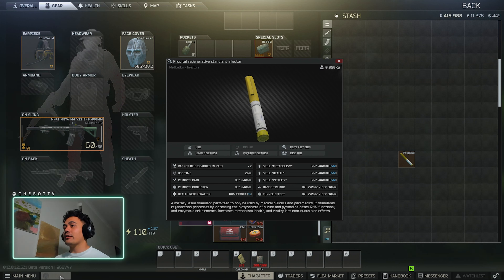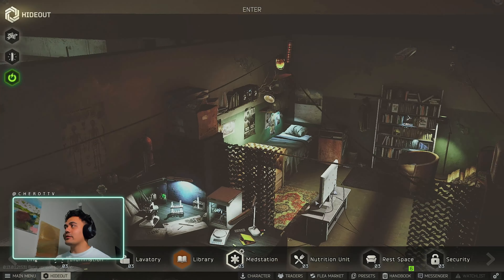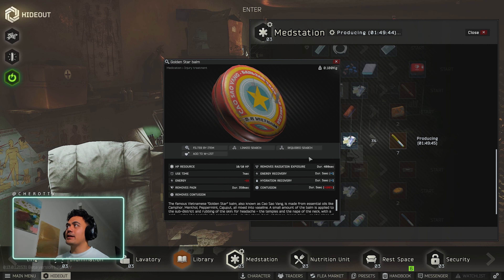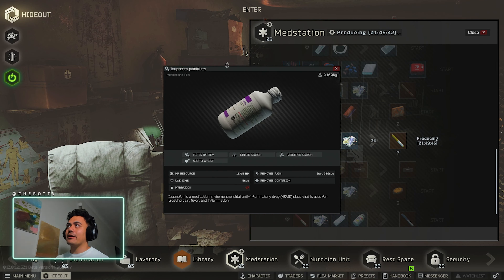Start crafting these in your hideout. You can craft it with two meds — you need Med Station 3 to be able to do this though. Two med packs, one Golden Star, and then one pack of Ibuprofen.